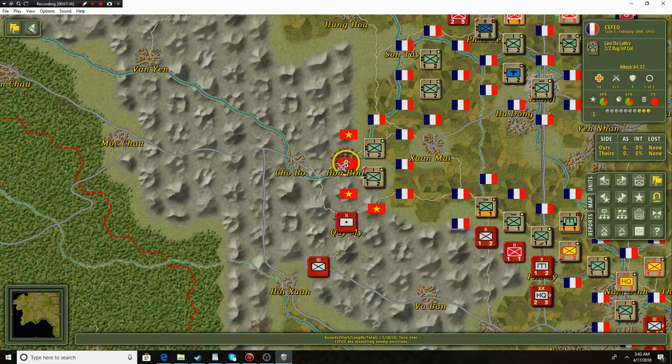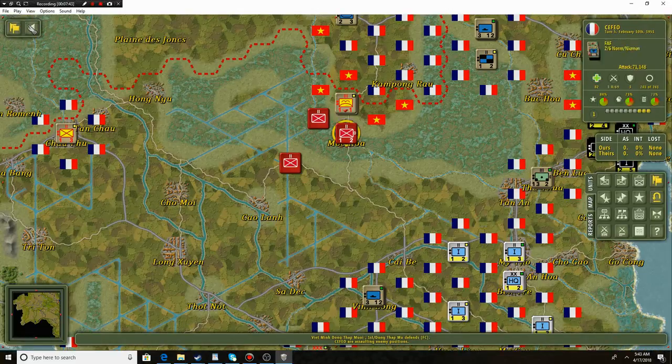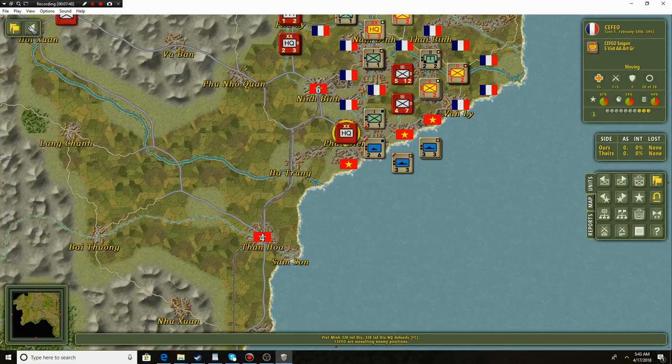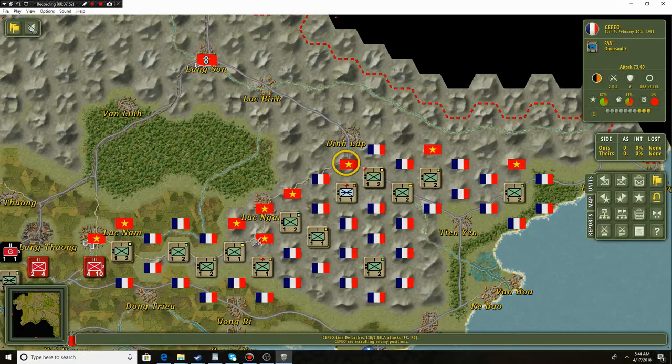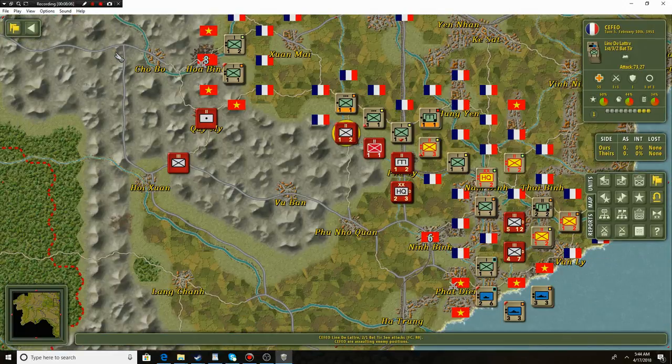Enemy unit retreating — we're taking Gua Bing! This is a major enemy stronghold. This is where we trap the enemy, and sure enough, excellent job by our men. Enemy HQ hit by our riverboat and we got them to retreat — this is an excellent mission. So far we're actually doing really, really well. But we know that the Viet Minh have a very bad habit of making us think we're doing well and then suddenly crushing us completely.